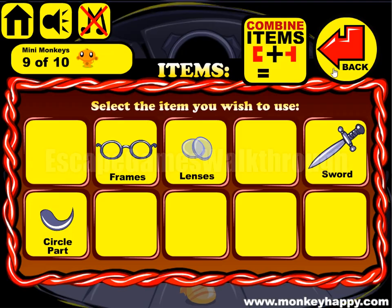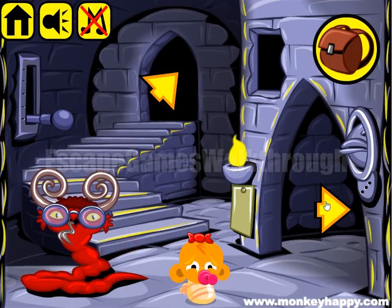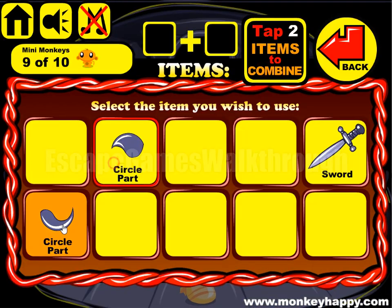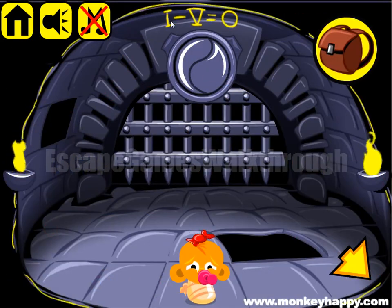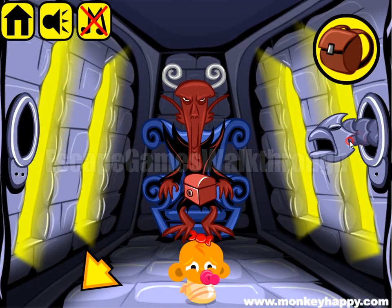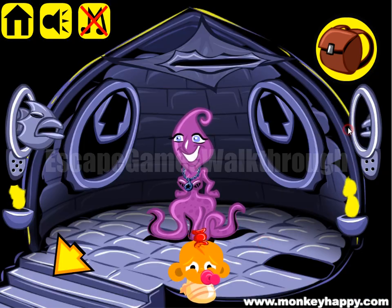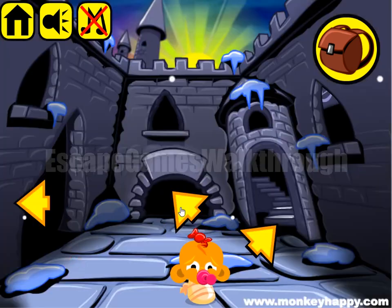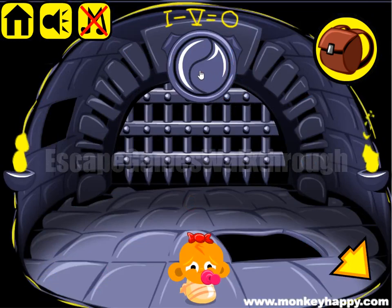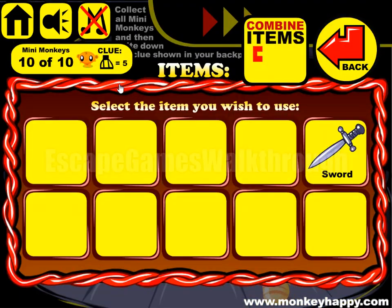Now we have a glasses frame, and we can put the lens inside. The glasses are needed by this monster. We have the second part of a button, so we can combine it and put it here. Now we have a hint from 1 to 5, or a blank circle — this means we have to set all these circles blank. The level is almost complete. If this video helped you, put a like and subscribe right now. Here's the clue for the bonus stage. Bye.